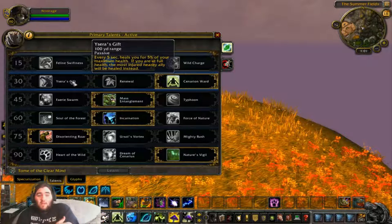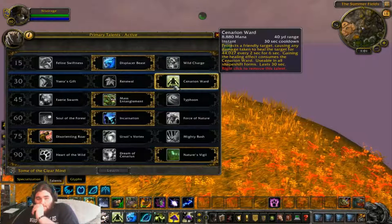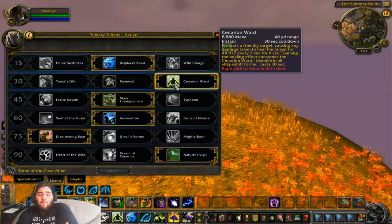It goes to the nearest injured ally if you're fully healed. I actually go with Cenarion Ward now because it's been rewritten and it is looking really good. It now protects a friendly target, causing any damage taken to heal the target for 44,000 every 2 seconds for 6 seconds. Gaining the healing effect consumes a Cenarion Ward, usable in all shapeshift forms, and it lasts 30 seconds.